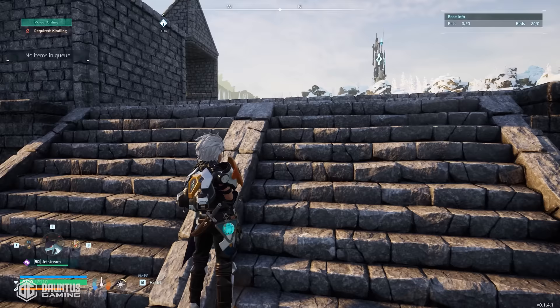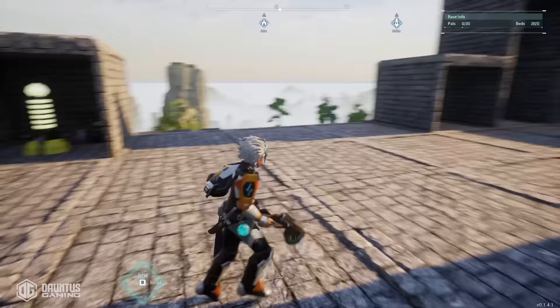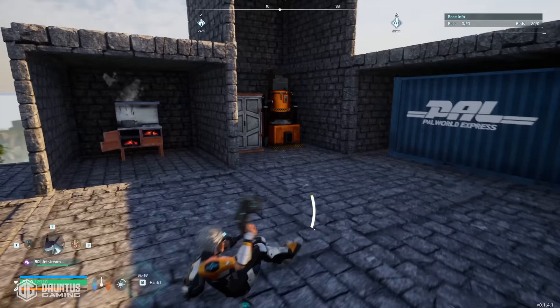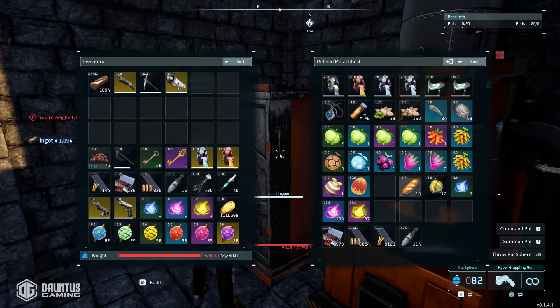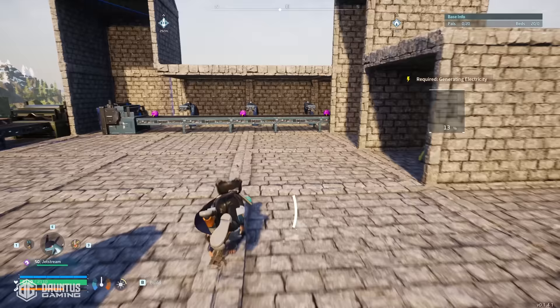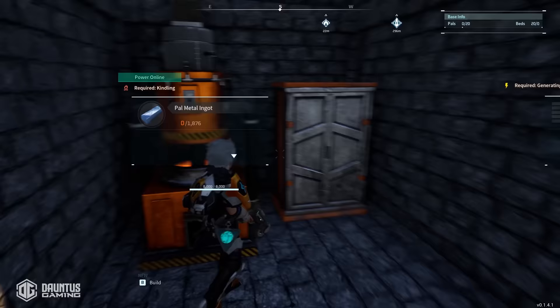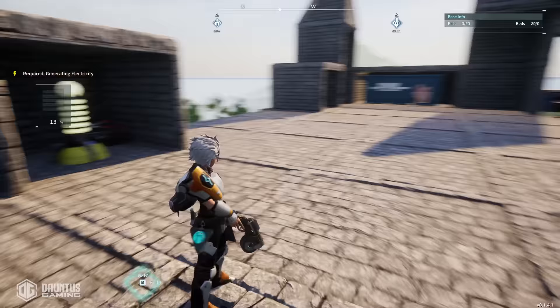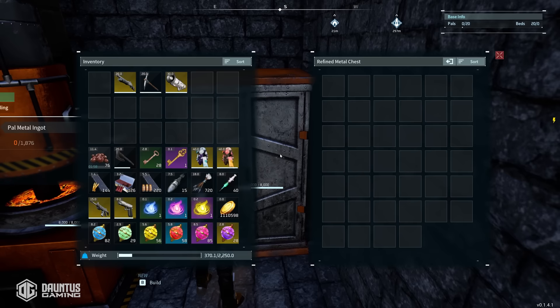Let's go up to the second story to take a look at the production operation. I've got a production line for everything including weapons, additional items, and sphere production. I also have a smelting machine to smelt ingots, with little chests next to those so I can grab high volumes of items and store them right away. Over on this side I've got virtually the same setup but here I'm actually smelting pal metal ingots instead of regular ingots, so you can have two different smelting operations going at the same time with a chest respectively to store everything whenever you're over-encumbered.